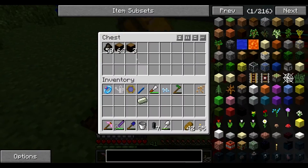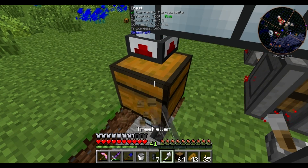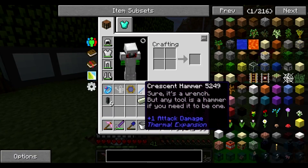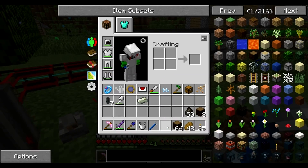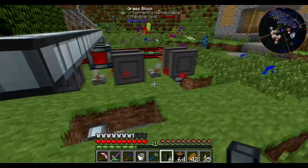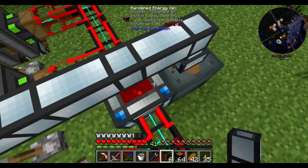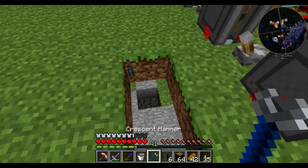We're going to take that back out because we're going to break this chest. It didn't do too much damage — perfect. So we are going to place that there, get our crescent hammer and remove that piece, because right now it's causing a problem — these pipes are further away than our chest was.